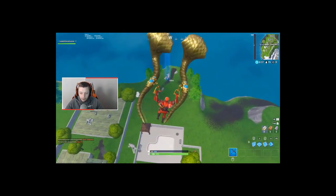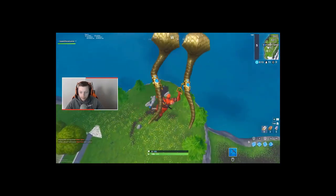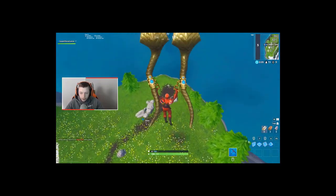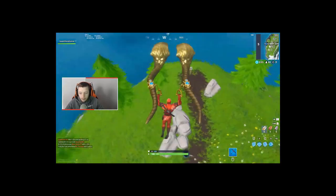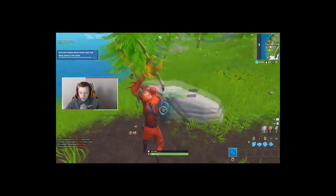Also, if you're doing these at the beginning of when the challenges are released, you'll also see a lot of people heading towards them — just like this guy who decided he was going to get this and then commit suicide. That's it — that is the fourth and final location.